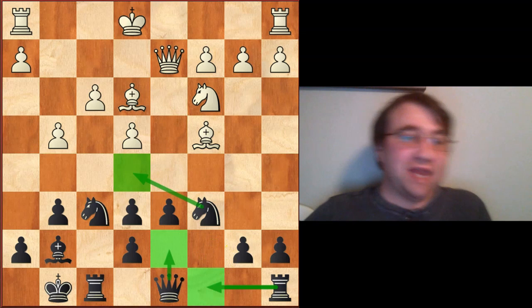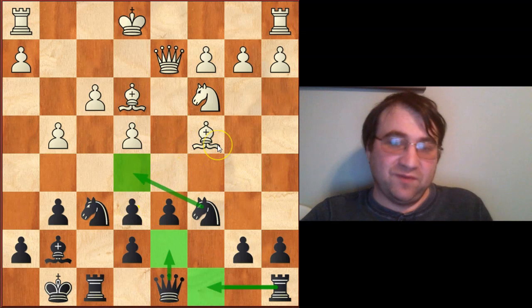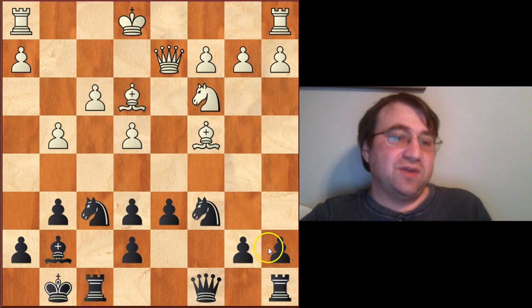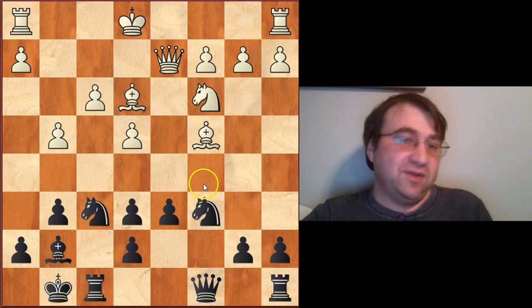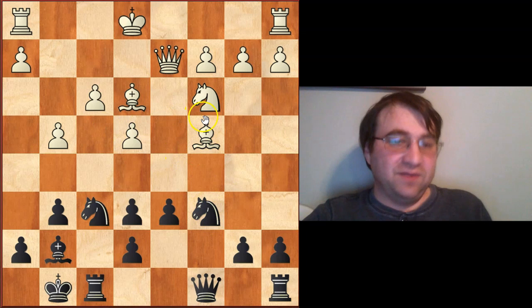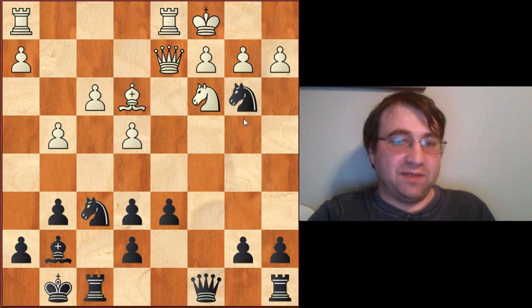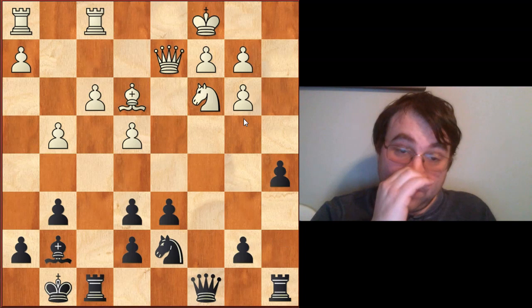Nine times out of ten against any line — so against Ne6, fxe6, Bc4 — the correct move in these types of positions is to do a multipurpose move: Qc8. Queen c8 is really the critical idea you have to remember in these lines. You play Qc8, you're defending the pawn, but you're also putting something on the c-file. This helps you maneuver your knight to the c-file if needed, trade it off by getting your knight to c4, etc. — putting a little bit of pressure on the c4 bishop. After Bb3, black just plays Na5 and gets rid of that light-squared bishop.